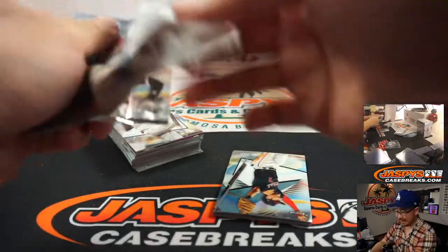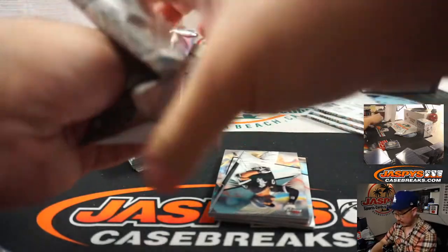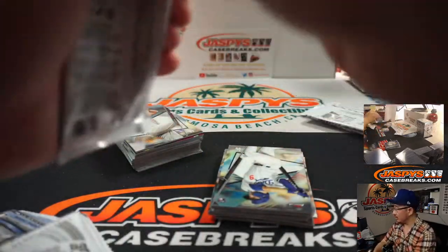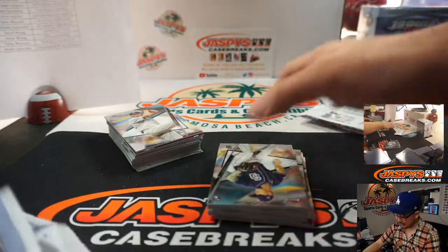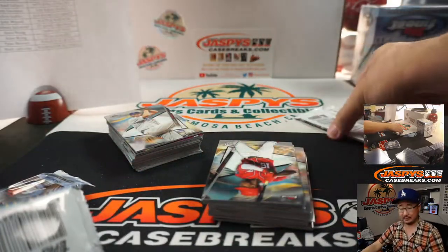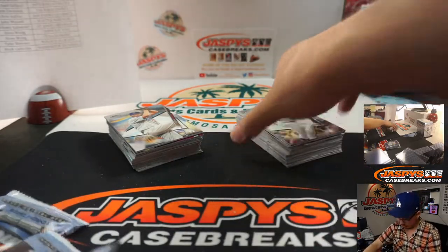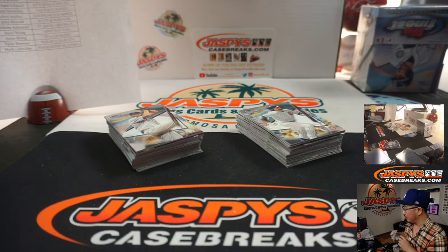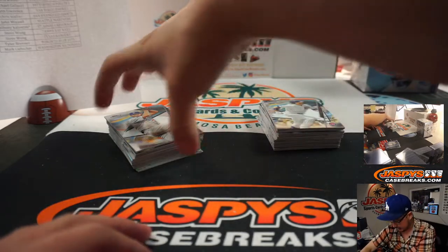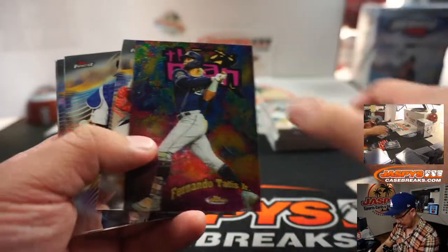A couple more autographs later. I've got another Finest break coming up after this, then we'll go through some orders. I know some other things are sold out, so we'll line those up on the schedule as well. There is Nick at Night tonight — Nick messaged me earlier today, so keep those orders going. You can do a lot more Finest tonight, some more Prism Baseball — I know that's pretty close, if not sold out by now.